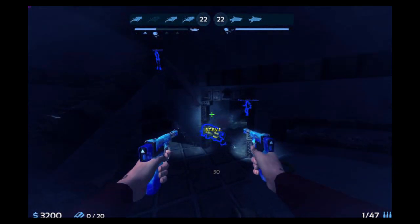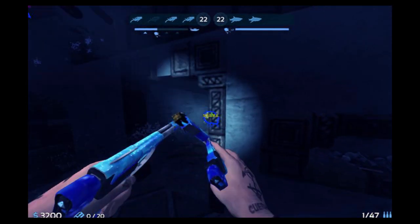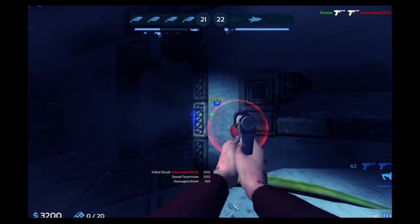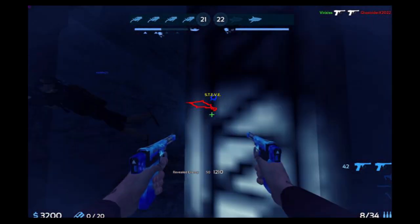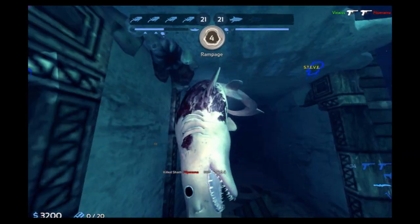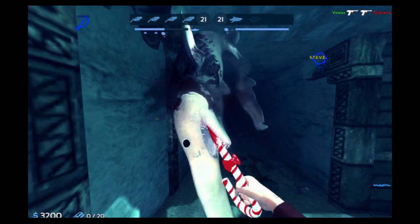Overall, the SPP-1 is a solid starter weapon that can hold its own even long into a match. It does, however, struggle against tanky sharks, but it wrecks speed sharks if you can hit them. A team loaded with SPP-1s at the beginning of a match can bring a surprising amount of firepower to bear, so despite it being a starter weapon, I'm giving the SPP-1 a 4 out of 5.